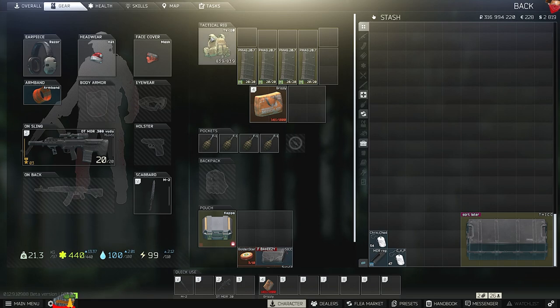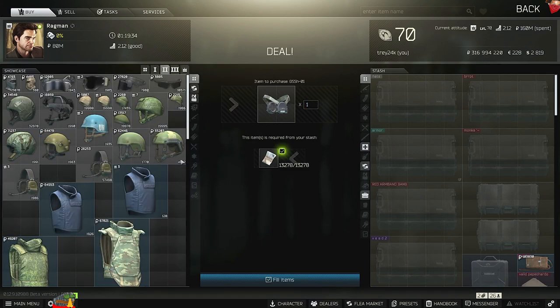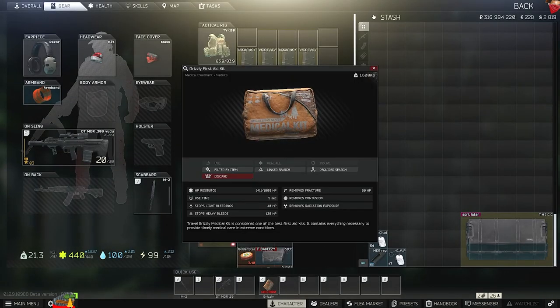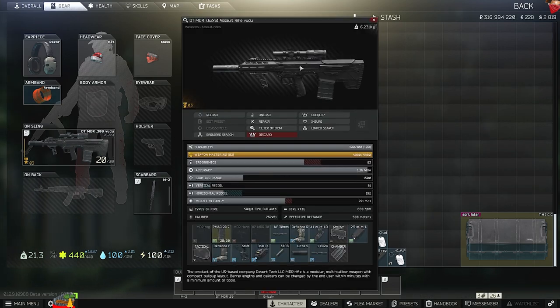For gear, definitely rock the TV 110. I like the TV 110, but you can also use a rat rig — it's cheaper, but you can't put a Grizzly in it. I just like the Grizzly; it makes my life easy. Hit four, use the Grizzly, it heals everything.